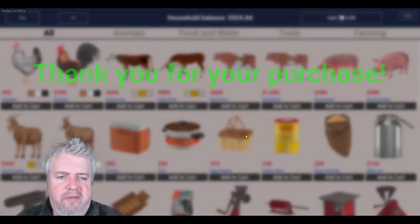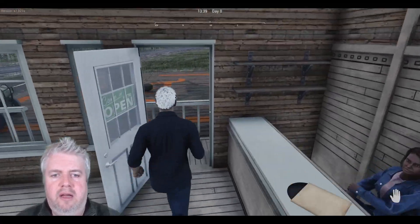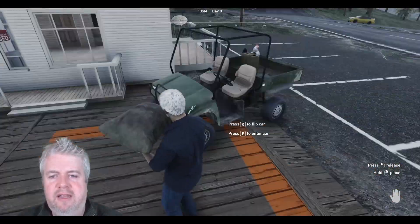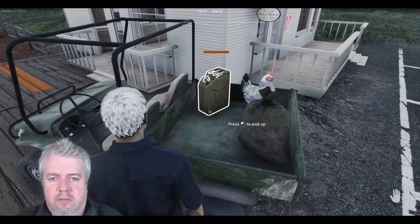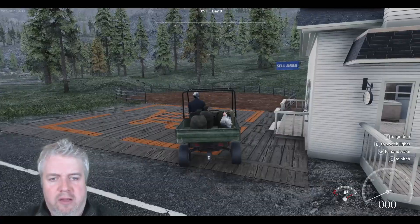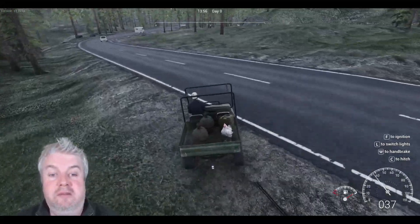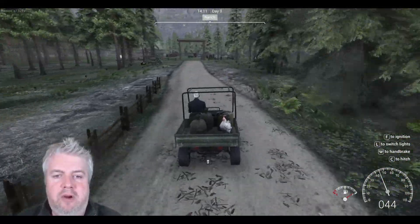We've purchased all those things, so let's go collect them. We'll put them in the back of the car. We got a white chicken — we'll place him in the back. He's going to be very good and just sit there. There are bigger trailers we can buy but we can't get those just yet. I'll see you back at the farm — hopefully we don't flip the thing. Even if we do it doesn't matter — everything stays in the back, the chicken will be fine.